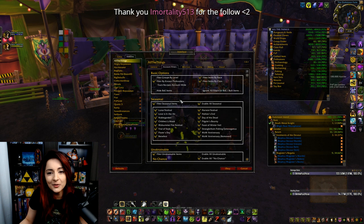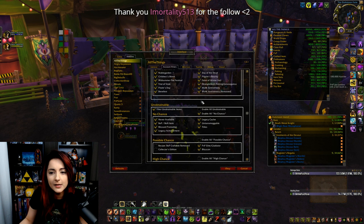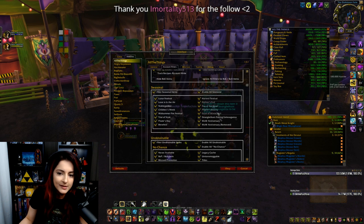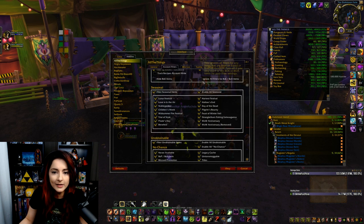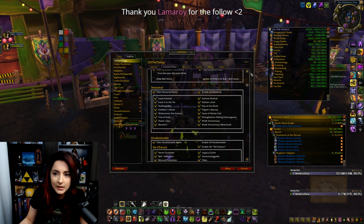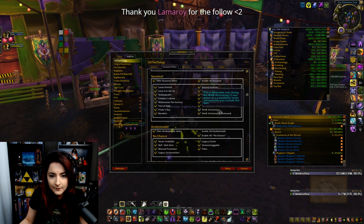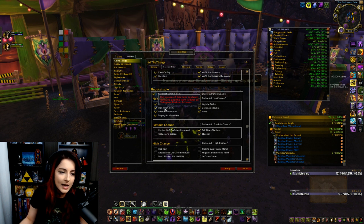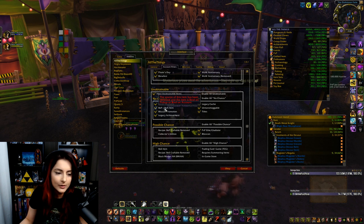If you go into the count filters, I have some filters that remove some items from the list. I remove all the seasonal. I don't think the seasonal would actually affect my percentage at all, but I just find it annoying to have seasonal items on my list. I also remove all unobtainables that have no chance of obtaining — things such as rewards from a quest that no longer exists or similar.